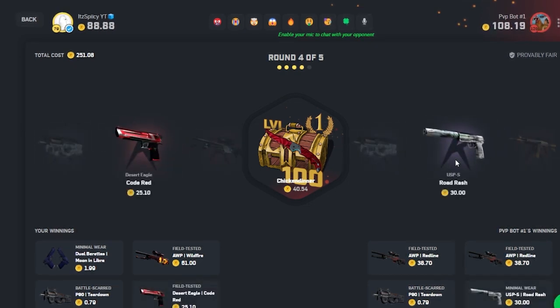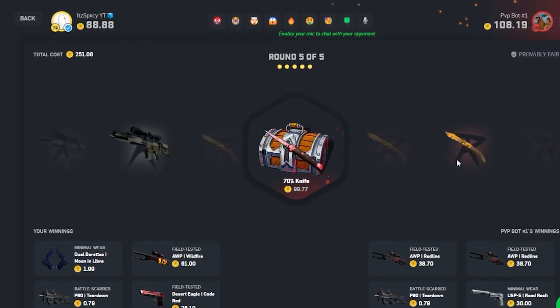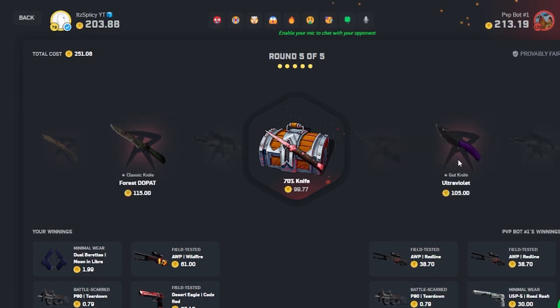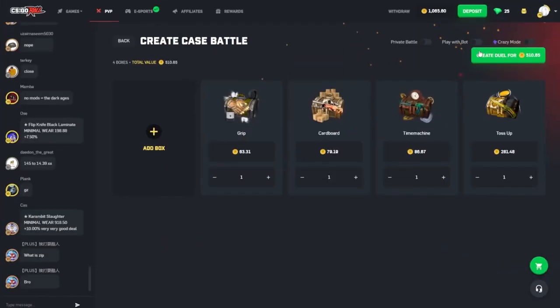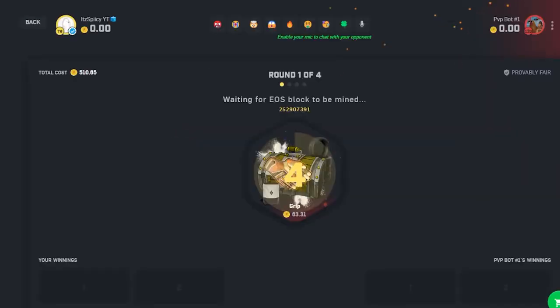Code red — nice! We need to pull here or something bigger. I don't think that's enough of a difference — 10 coins difference, yikes. Alright, we made ourselves a battle for 510. We got the grip, cardboard, time machine — all good cases — and then the toss-up which is pretty much gonna be the decider.